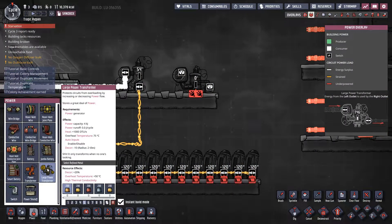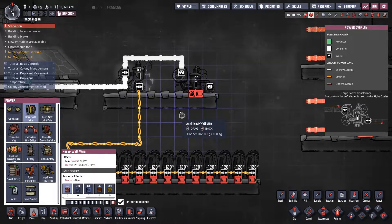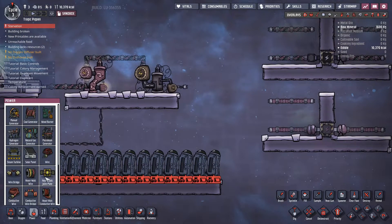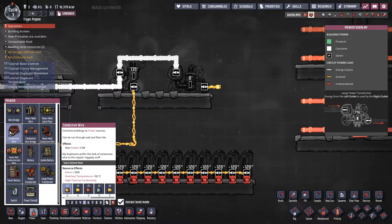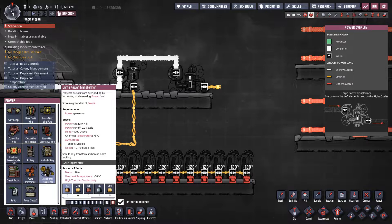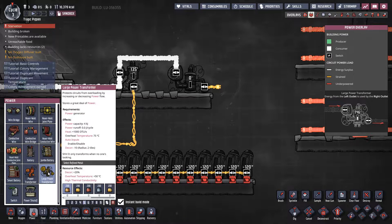The other power transformer is the large power transformer — same story, you hook it straight up to heavy watt wire. The large power transformer can output 4000 watts worth of power, but we don't have any wire that can handle 4000 watts. So it's something you need to use very carefully to make sure you do not overload the circuit it's connected to. It has a larger internal battery of 4000 joules compared to the basic power transformer's 1000 joules, but it puts out significantly more power onto the connected wire, which does run the risk of blowing things up.